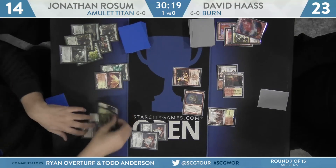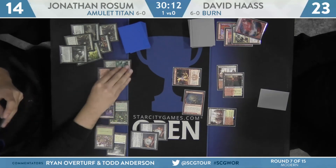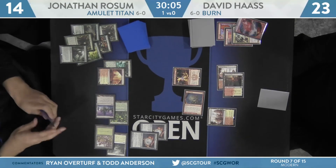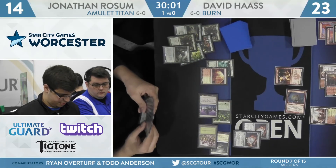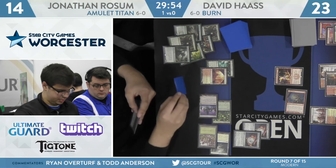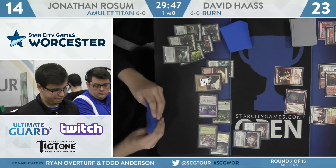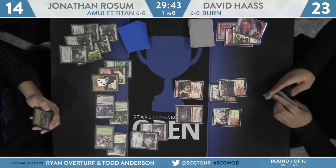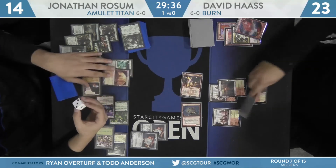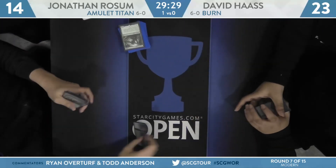Goblin Guide attacked and gave Rossum a Golgari Rotfarm off the top, and Rossum went ahead and blocked with his Plant Token, staying at 14. Eidolon of the Great Revel added to the battlefield for Haas post-combat. Rossum did not give himself a backup way to put another Titan onto the battlefield — unless he has one naturally or a second Summoner's Pact, he's not going to be able to Titan this turn. He just gets to five mana with Gemstone Mine being the land. Back to Haas — he'll attack for four, revealing a Primeval Titan on top of Rossum's deck. Haas doesn't want to deal with that, concedes two lands in hand. John Rossum wins 2-0 over David Haas on Burn.